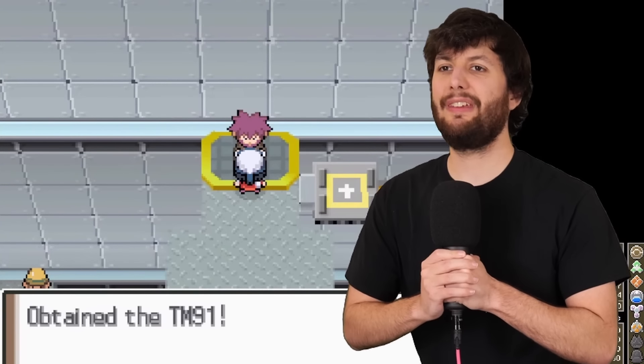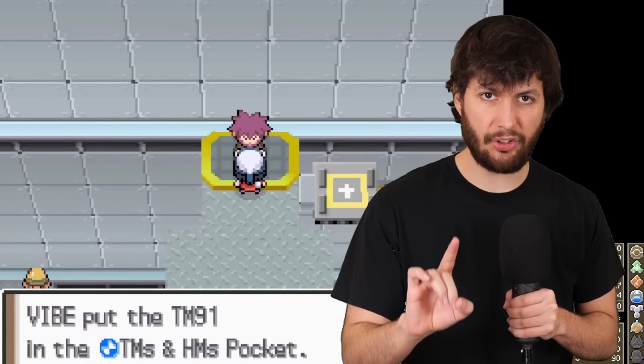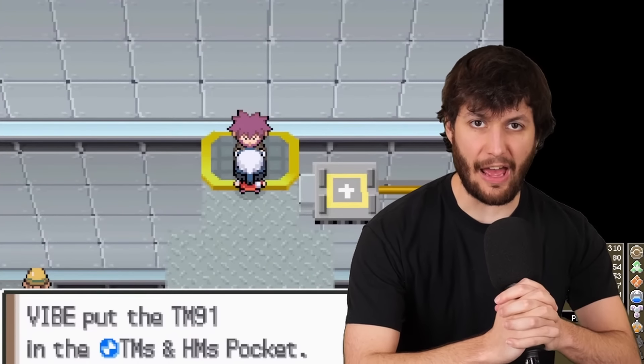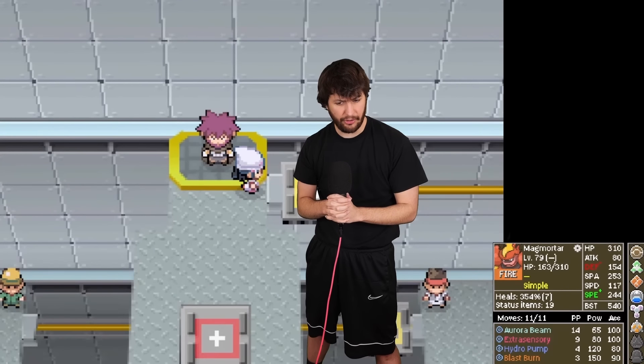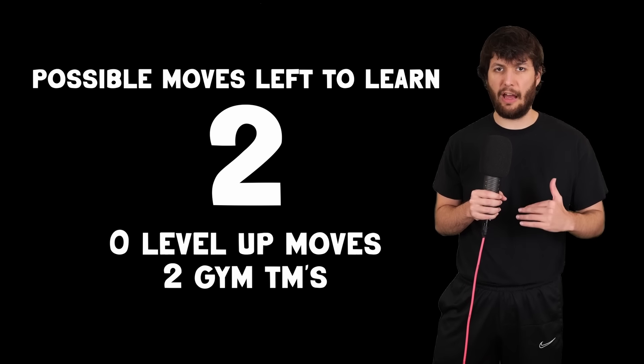We have acquired our sixth Gym Badge — and more importantly, a chance to get a special attack increasing move. He gives us Steel Wing. Isn't Byron normally a Steel-type trainer? Did all three of the last Gym Leaders give us on-brand TMs? They're supposed to be randomized, I swear.